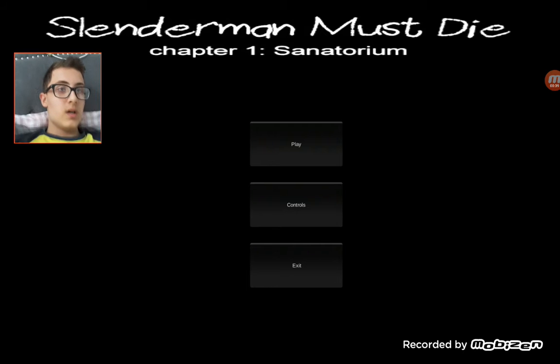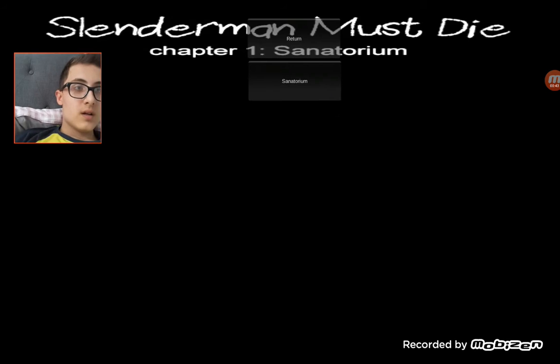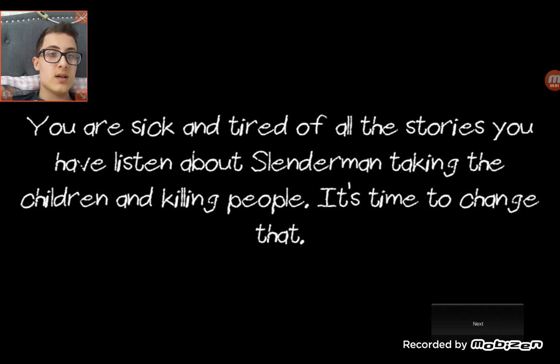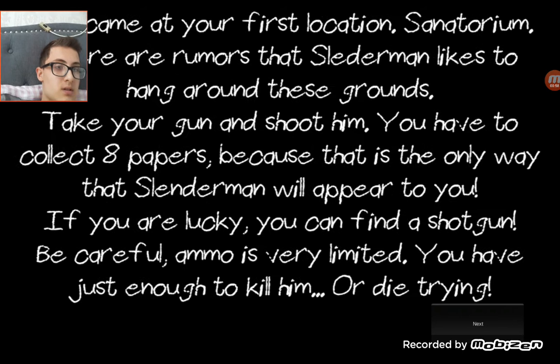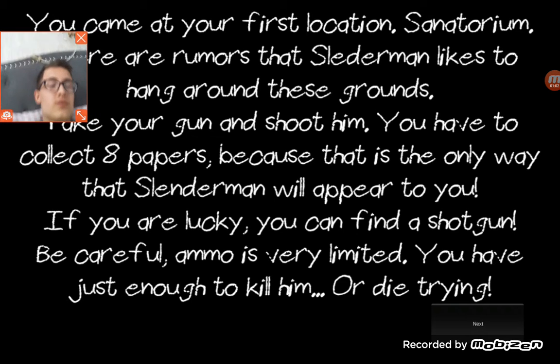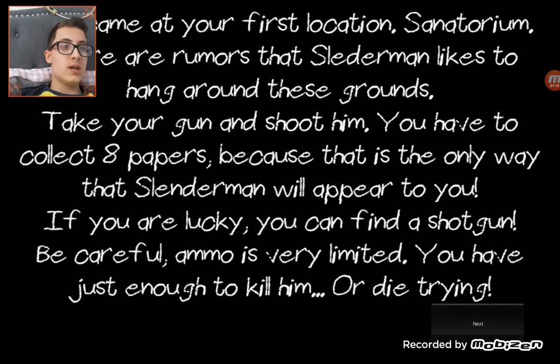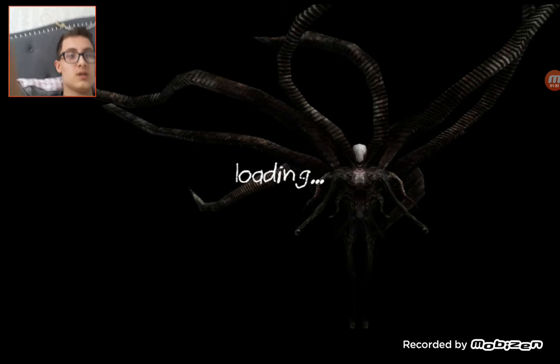All right, we can begin. Play sanatorium. Tired of all this - you have heard about Slenderman taking the children and killing people; it's time to change that. You came to your first location: sanatorium. There are rumors that Slenderman likes to hang around these grounds. Take your gun and shoot him. You have to collect eight papers, because that is the only way Slenderman will appear to you. If you are lucky you can find the shotgun.